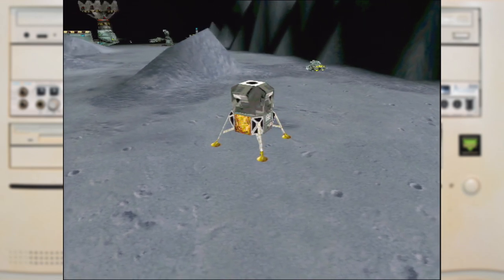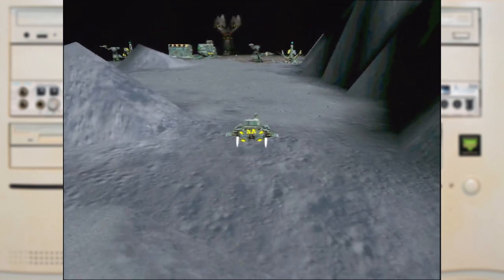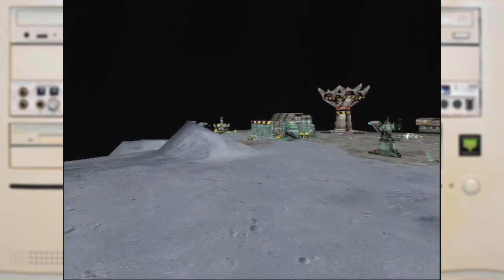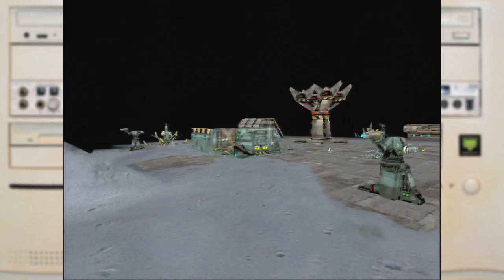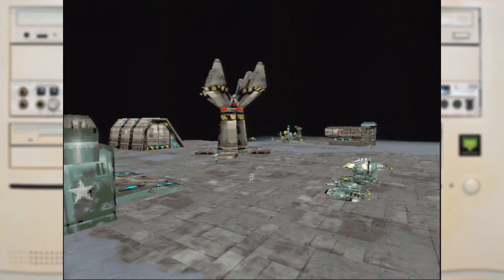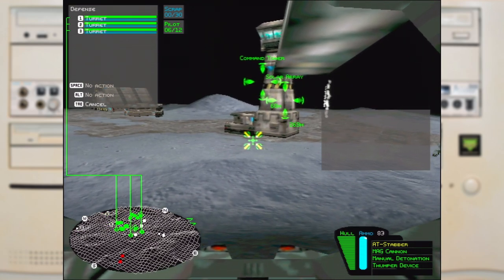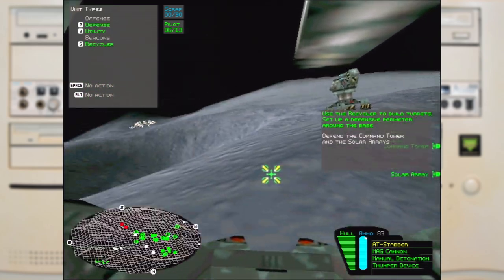Unfortunately what it doesn't do is run as well as I remember, which is more likely a trick of the memory, as this machine is actually a little bit more powerful than what I played it on at the time — well, outside the Voodoo card, as it's the exact same one that I had back then. This demo left me in a bit of a quandary, as at the time the Pentium 2s were around and the Voodoo 2 cards had just launched. So I could have shown this off running much better. But I played and completed the demo and then the full game on similar hardware in the 90s. So if I had to suffer it, so do you.